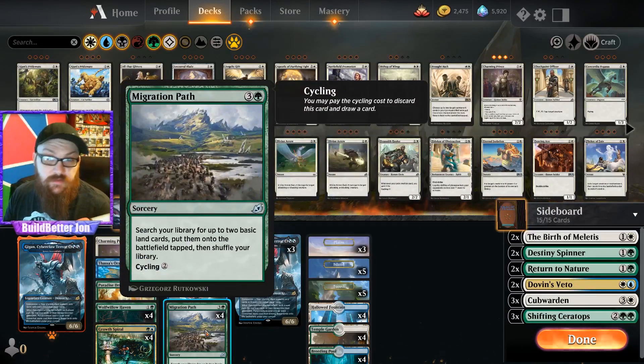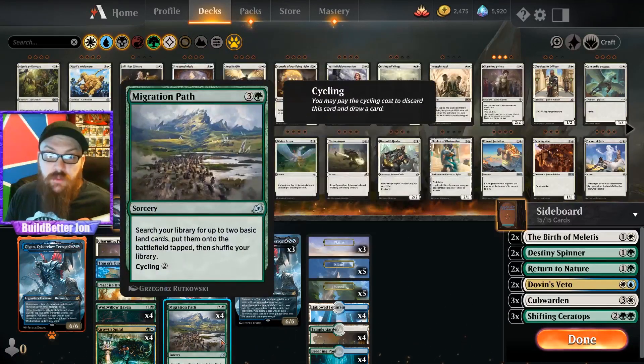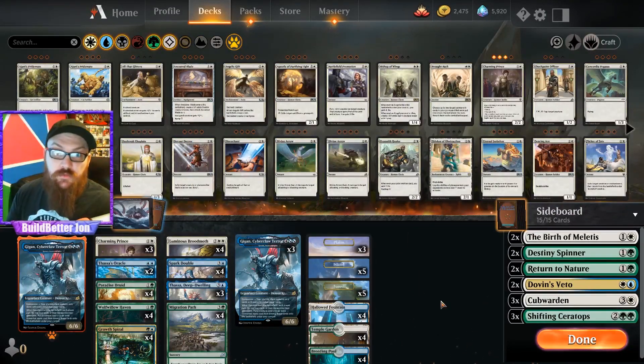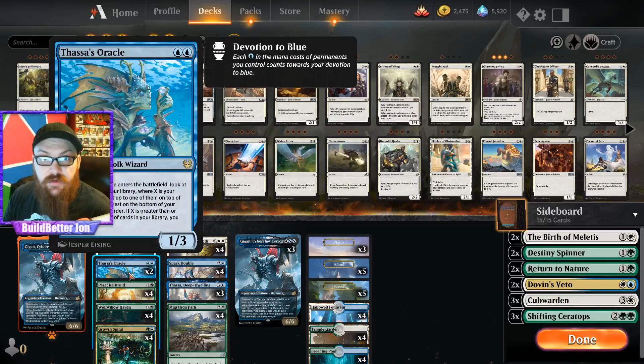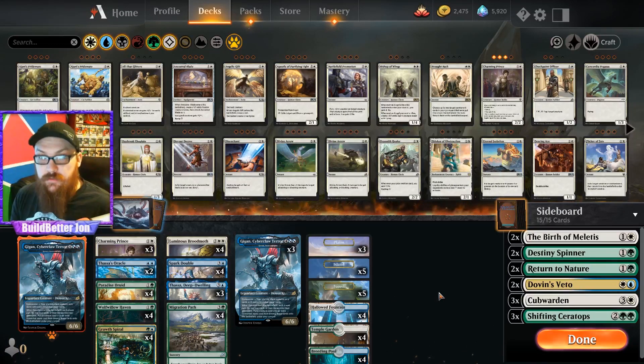Technically we have 16 accelerants because we have Migration Path for additional acceleration. The ideal world is we go turn one nothing — we have no odd-cost cards — turn two play a dude, turn three play Migration Path, turn four play Gigan and do cool stuff. We have two Oracle's Class as an alternate win condition: if we end up decking ourselves with our Gigan triggers, we can just play Oracle's Class and win the game.